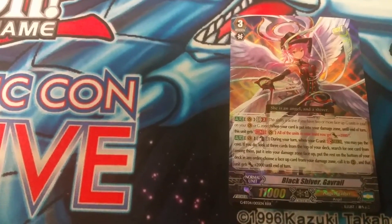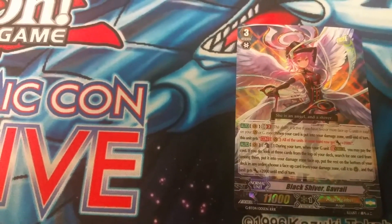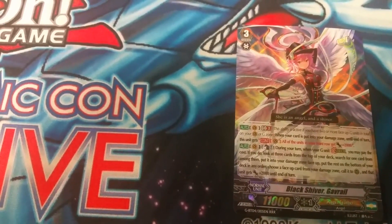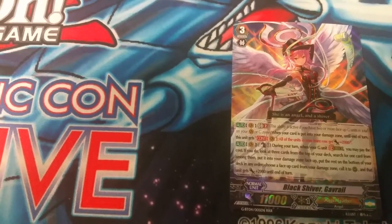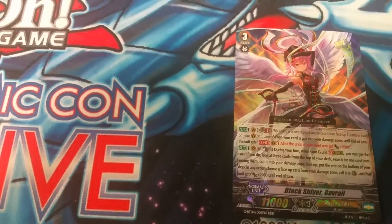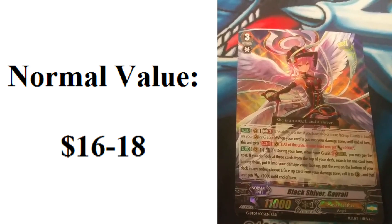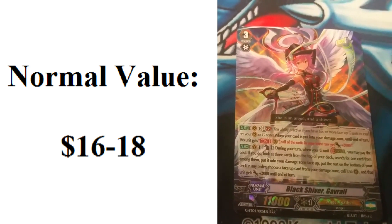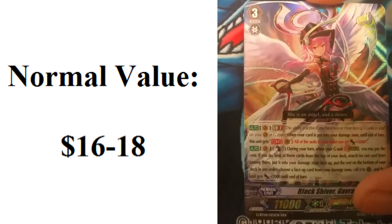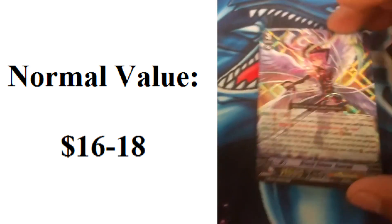She could potentially be a crossride or even bigger than a crossride, forcing your opponent to make better columns or not be able to hit at all. She has a good field mechanic and a good defense mechanic. She's currently $16 to $18 — $16 being the least, $18 being the highest. She's from GB4, and got reprinted as an SP pack in GB7. She's number 3.